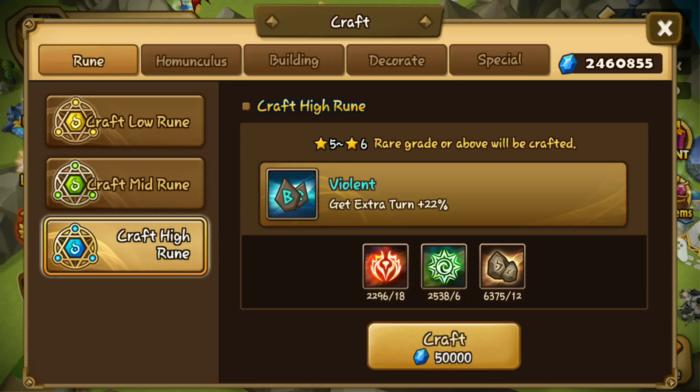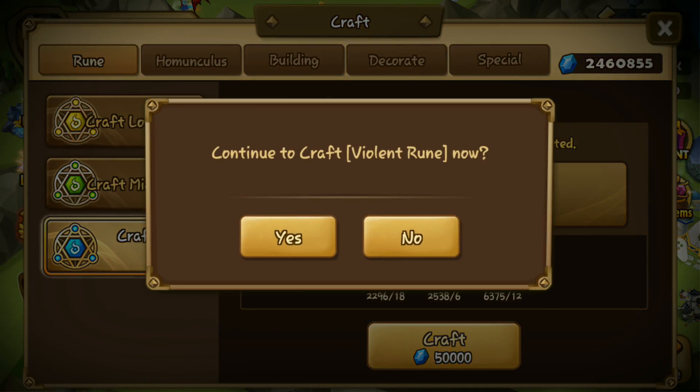Hope we can get those 6-star legendary runes. I think I still need slot 4 HP%, slot 2 definitely speed, and slot 6 I need HP and ATK%. So yeah, I need a lot of violent runes. Let's get on with it.